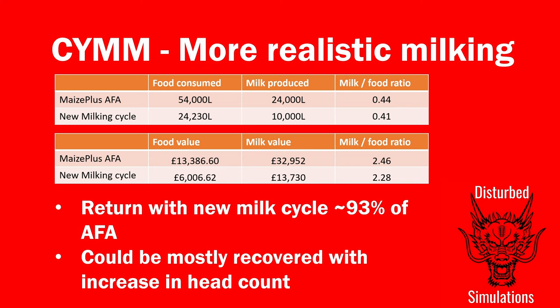There is a slight reduction in profitability, but dairy cows with Maize Plus are ridiculously profitable so I don't think you need to worry. Looking at the finance side on normal difficulty: with Maize Plus Animal Food Editions, the value of food you put in is about £13,500 and you get about £33,000 worth of milk out - a ratio of 2.46, nearly two and a half times your input. With the new milking cycle you put in about £6,000 worth of food and get nearly £14,000 worth of milk out - about 2.3 times the value. Still a really good return.